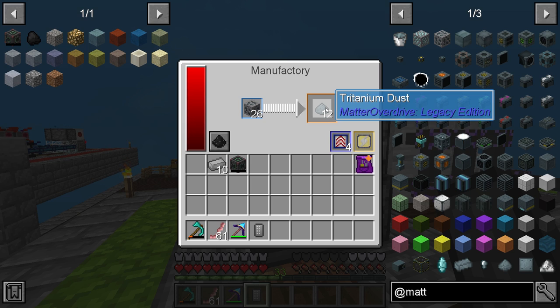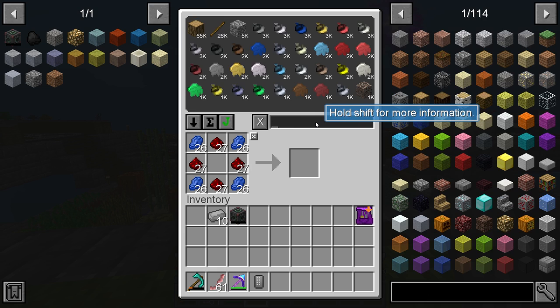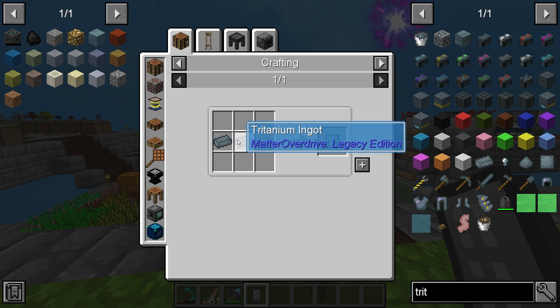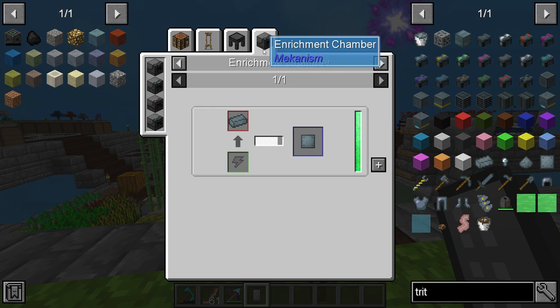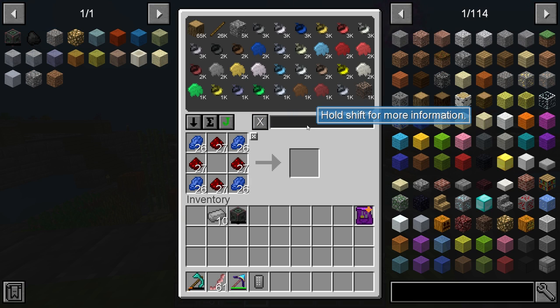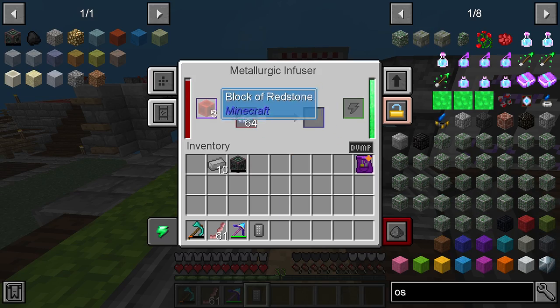This tritanium dust — we're going to need this, so let's throw that in there. While we're at it, we also need to make tritanium plates. Tritanium plates can be made by using two tritanium together, or you can make a forging hammer, which requires two and takes more time. Or an enrichment chamber — probably the best option — in which it is one-to-one. You're going to need an enrichment chamber anyway, so I recommend getting started with this. Take some redstone and osmium, grab a stack, and just throw it in and let it run.